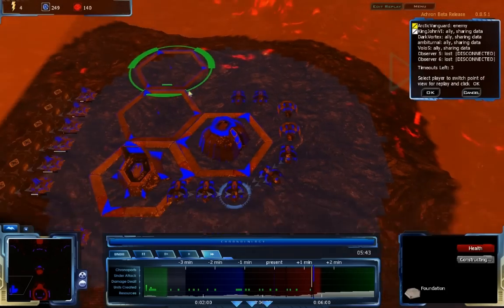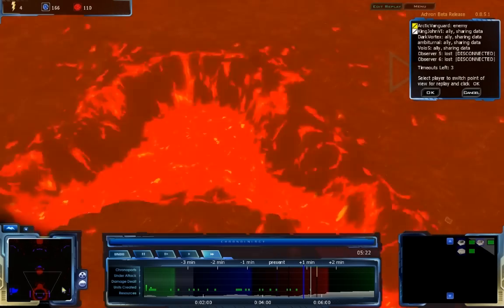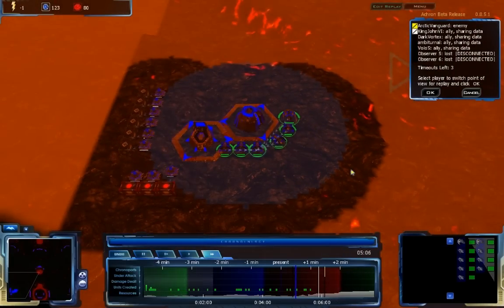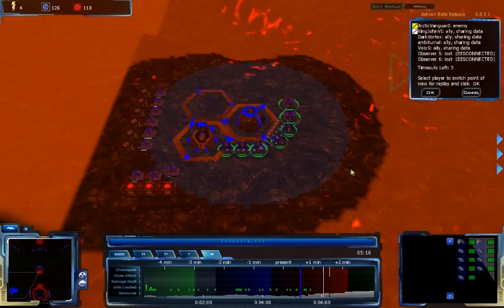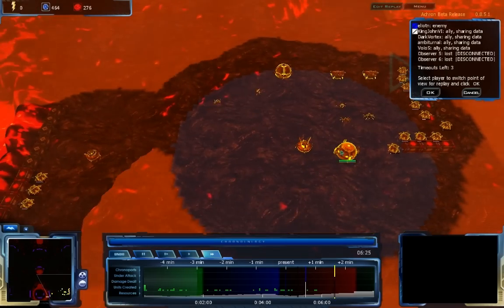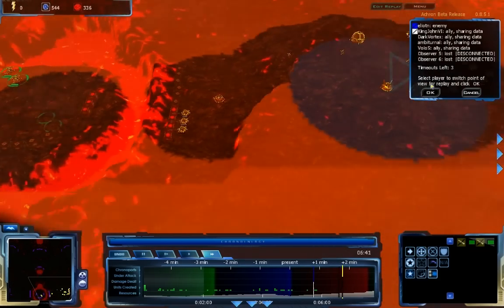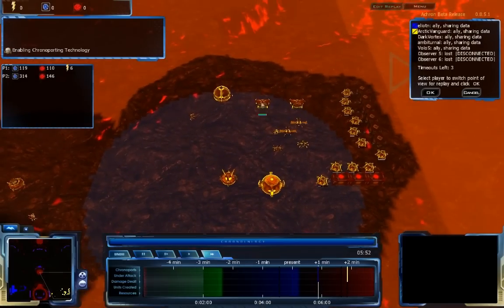While Elliot N can deal a lot of damage to Arctic Vanguard's Grecan base, Arctic Vanguard will be able to destroy the forces before they even get there — provided he's aware and goes for a forward attack. Elliot N is staying a minute back, so he is losing a bit of initiative on tech, but Arctic Vanguard hasn't actually researched anything related to chronoporting yet. Arctic Vanguard has a Seppipod sent out to scout about a minute up from Elliot N.